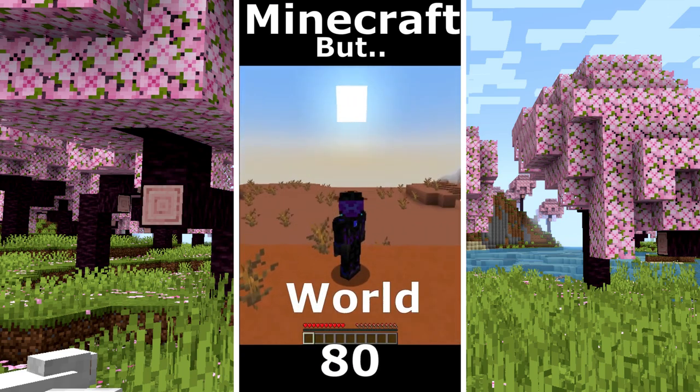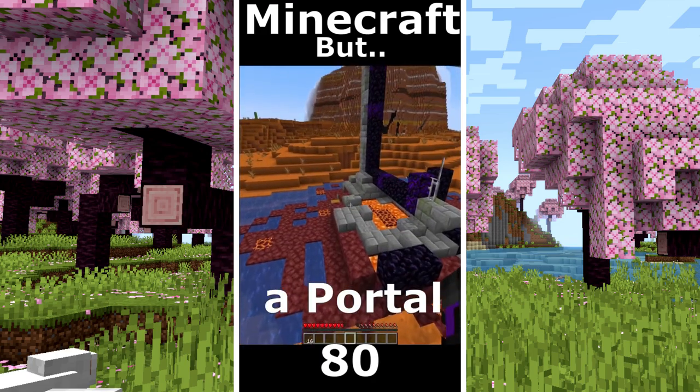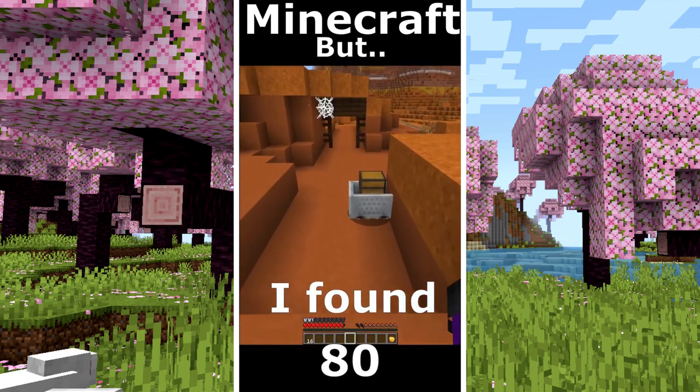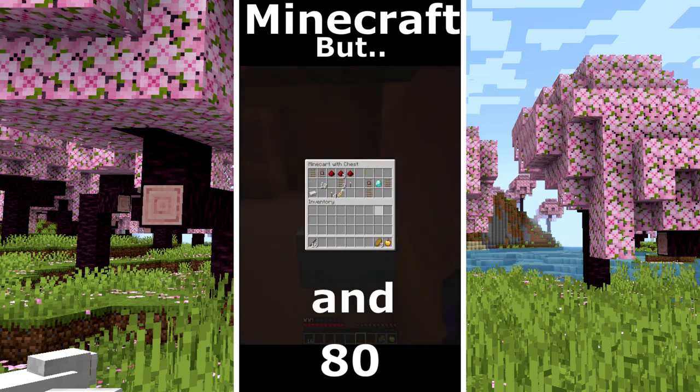Minecraft but only mesa world. I took some sticks. It's very important to find a mineshaft. A portal ruin with a golden apple and armor. I found a mineshaft, no diamonds. Another one with some food. And diamonds.